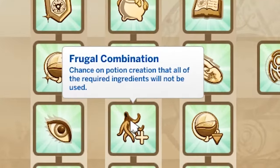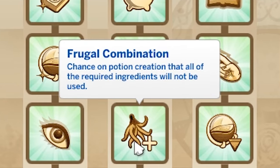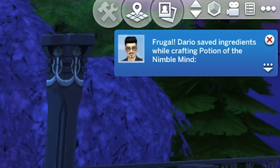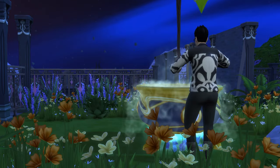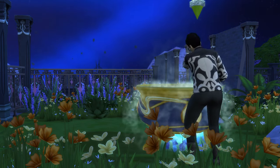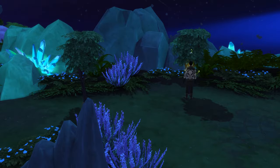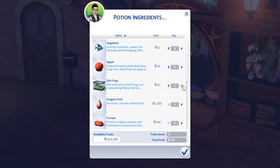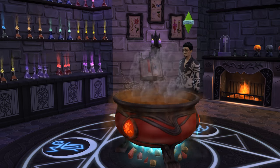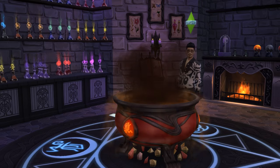Next up is Frugal Combination, which you can attain at acolyte rank. This means there's a chance that when you make a potion it won't use all of the ingredients. It's rather useless because you still need the ingredients to start making the potion, and most of the time you'll be harvesting or buying them in bulk from Caster's Alley — meaning sometimes it's like, oh cool, I saved an apple. Overall I'm giving it one out of five.